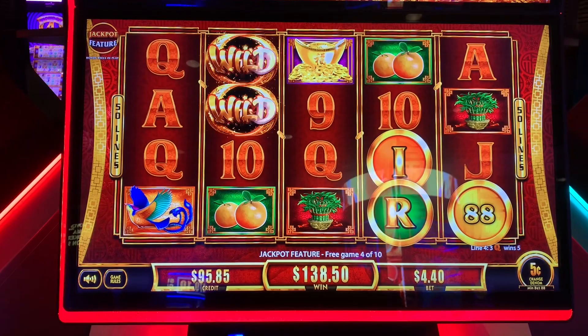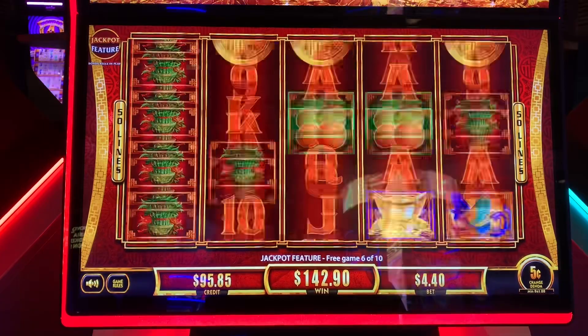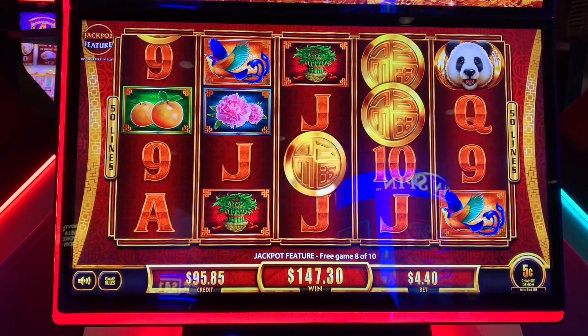Game number five — there's two coins, both major. Up to three now, three out of five. Two more green ones. Coins! No! Green! Green! No! Mini is one away — $50.